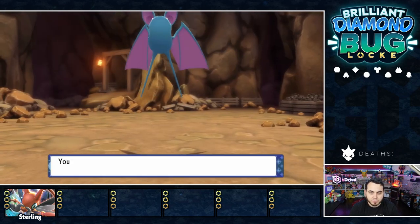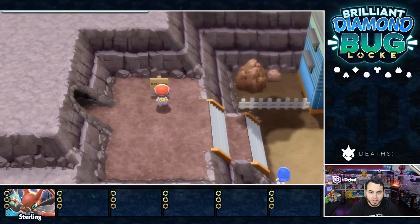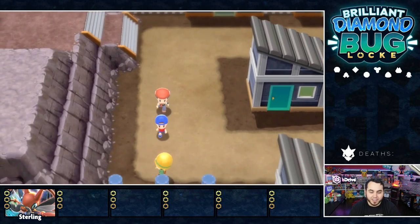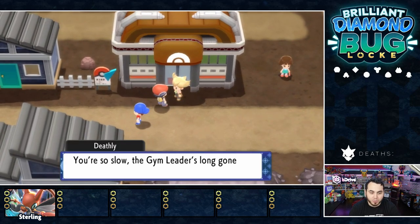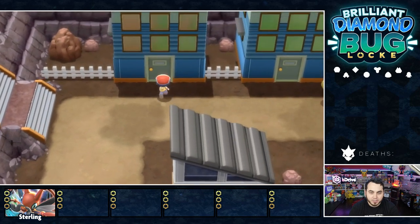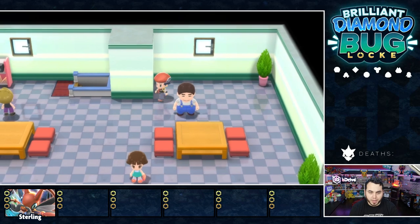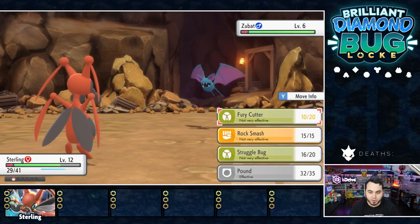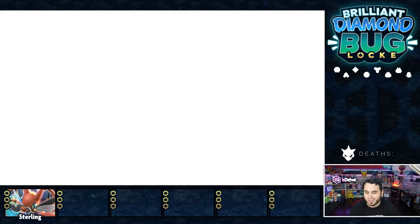Here's our first cave encounter and it's a Zubat. The battle backgrounds look really cool — something to be excited about. Here we are in Oreburgh City, the City of Energy. If you don't have a Gym Badge, the trainers are going to look down on you like a total noob. There's the Oreburgh Gym and Barry — the Gym Leader's gone, he went to the Oreburgh Mine. I'll explore the city, see if there's anything interesting, then go to the mines. This guy wants me to show him a Zubat — I'll go catch one. After searching seemingly forever I found a Zubat. But the reward for completing that little quest was just a Heal Ball. Not worth it.